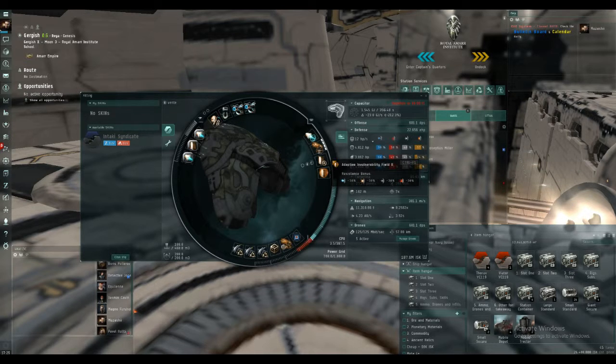Invulnerability field for more tank, and a large shield extender — the meta 4 version to keep the CPU down. The only bit of bling on the fit is the Federation Navy omnidirectional tracking link with tracking scripts, again improving the tracking speed of the drones. The Federation Navy version gives us that extra boost above tech 2. A 50MN microwarp drive for getting into systems and back to gate — basically you're scouting system to system so you want to be fast.